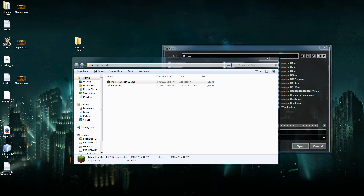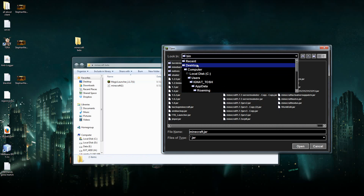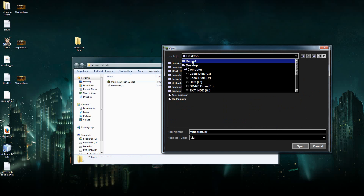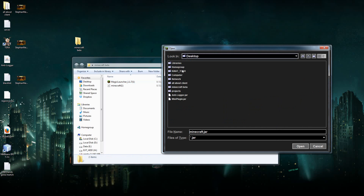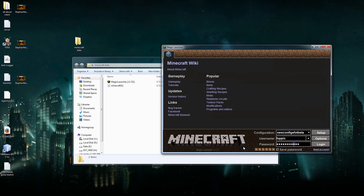You hit Select, then you check where you saved the jar file. I saved it in Users, my user, Desktop, Minecraft beta. They were so kind — they made a direct link to the Desktop, so you hit Desktop, or wherever you made the folder. This is my folder, Minecraft beta — enter it, you select the jar, you hit Open, and then you have your jar file.